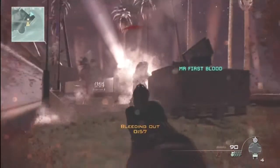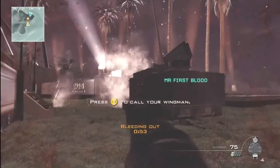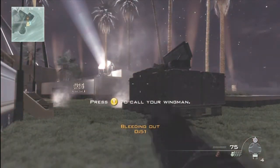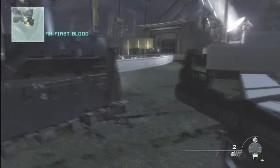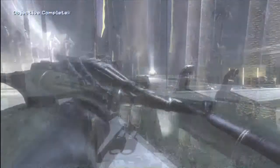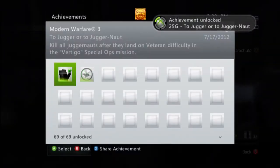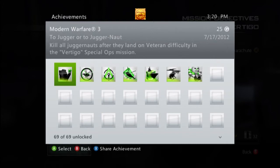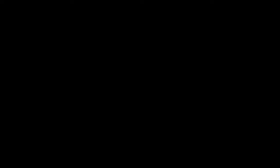First Blood throws another flashbang, I shoot that thing, and now I'm down. I shoot my pistol at him which does nothing. After we started shooting Juggernauts with the rocket launcher, First Blood was determined the reason he was killing them so fast was because of the pistol. Anyway, you kill that guy — there's only four Juggernauts to kill, which is very cool. You kill that guy and you get the achievement, for some amount of gamer score that I can't see.